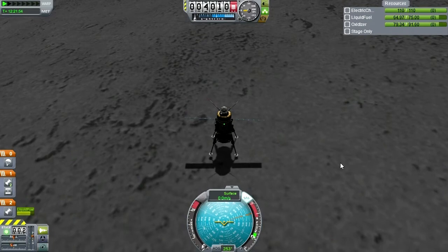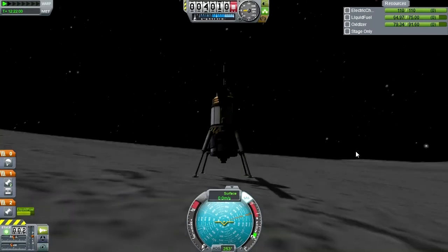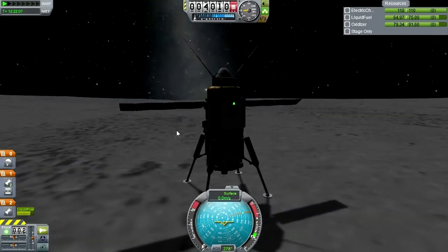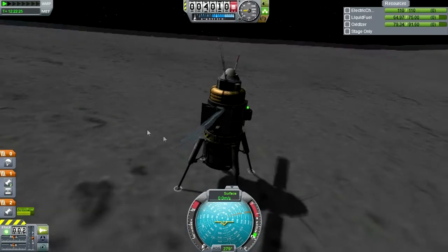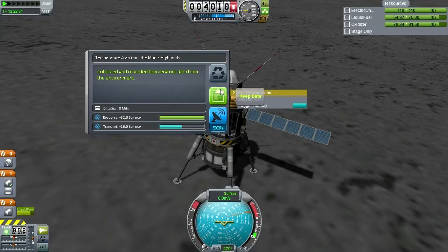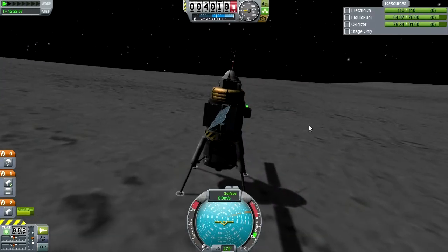My shadow isn't quite right here. Maybe if I turn SAS off — oh, don't tip over now. SAS was holding it like that — I didn't know it could do that. Observe. The fine dust of the moon has intermixed with some of the samples. You have a sneaking suspicion that they'll never be able to get the lag clean again. Keep that data. Perhaps it's not quite safe to bring all this back, but let's log the temperature. Keep that data. I'm not even going to bother with the barometer. Looks like we're set to leave.